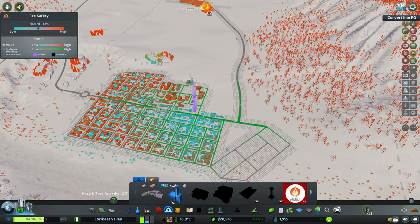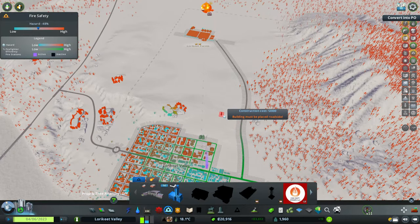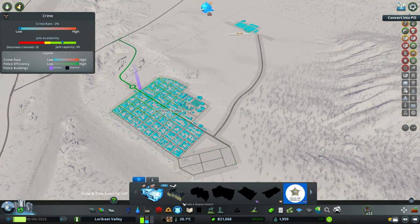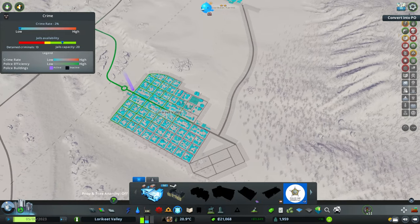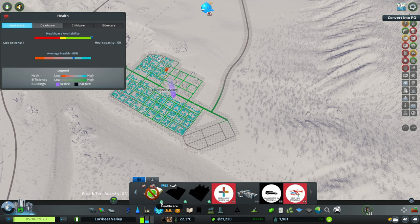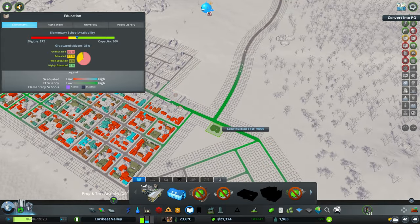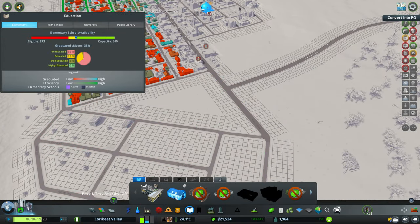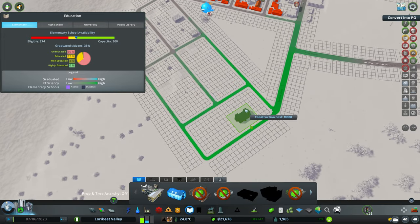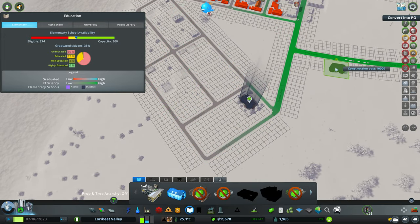Looking at our fire coverage, we probably need to lay down another fire department soon. Crime rate is okay and healthcare is okay as well. But we pretty much need a new primary school, which is good because we've got a sort of greenfield site here so we won't need to acquire any land to place that down. It's probably not connected up to power quite yet - but it is now.